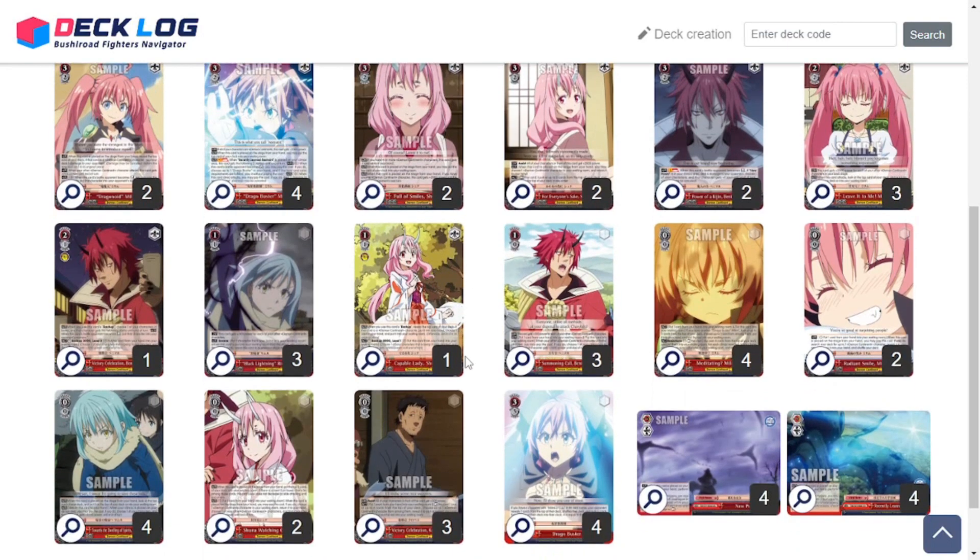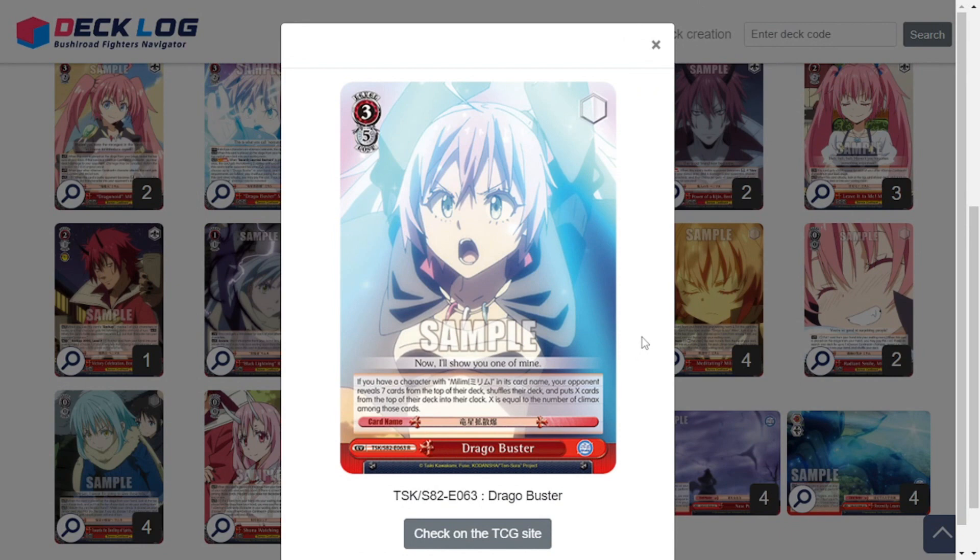The main draw of this deck was being able to utilize this event, Drago Buster — it is a level 3, 5-cost event. It says: if you have a character with Milim in its card name, your opponent reveals 7 cards from the top of their deck, shuffles their deck, and then puts X cards from the top of their deck into their clock, where X equals the number of climaxes revealed. Importantly, it is not damage — it is guaranteed to stick. So even if they reveal climaxes, it doesn't get canceled. It's like clock shoot from level 3 reverse combos, but without having to reverse anything. It's completely dependent on how many climaxes get revealed.